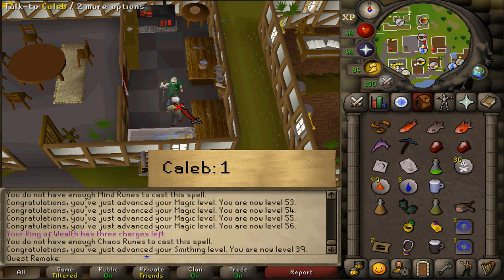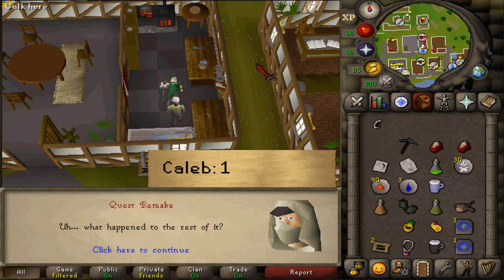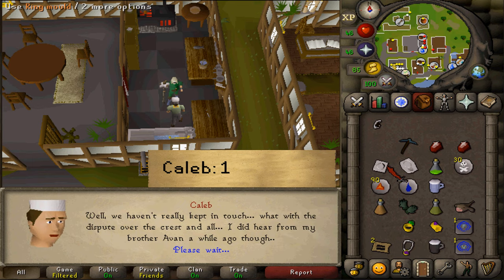Next, talk to him again and select option 1 once again to get your first piece out of 3. This was also the easiest one, by the way.